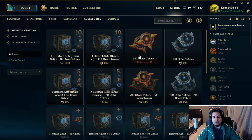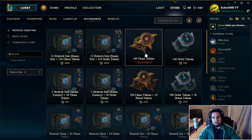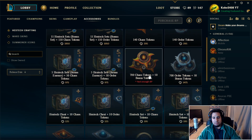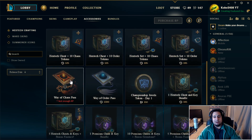You can buy 140 chaos tokens or 140 order tokens for 295 RP, or there's a 1475 RP bundle that includes tokens. There are also things called Way of Chaos Pass and Way of Order Pass, each at 1300 RP.